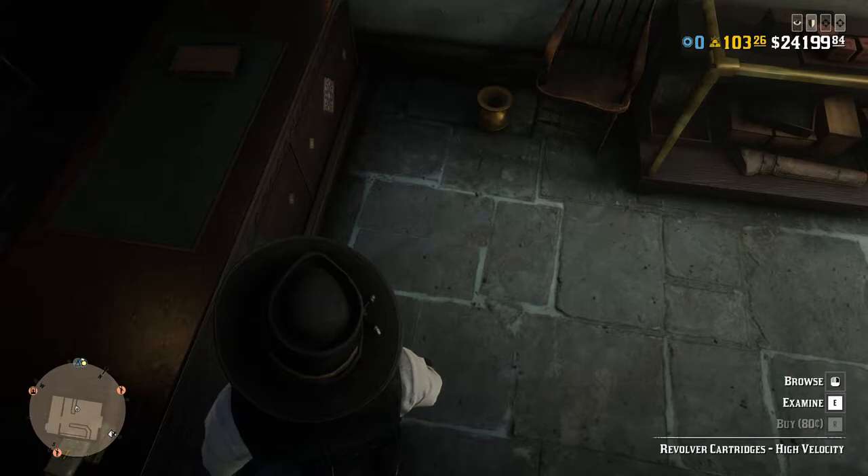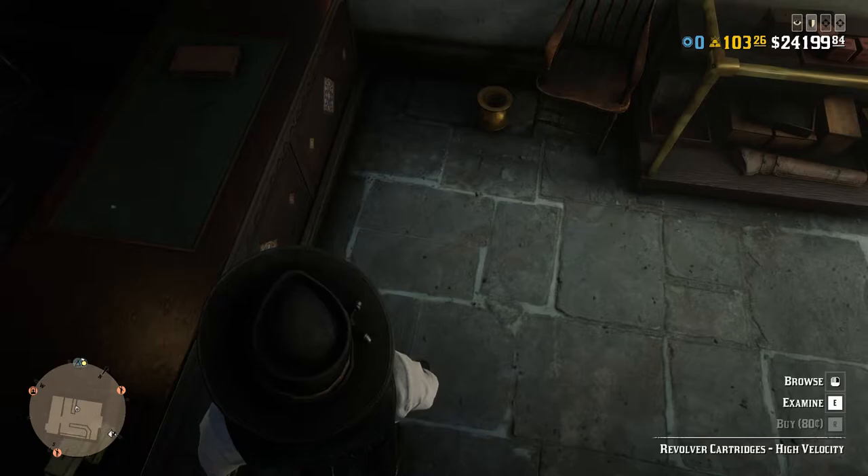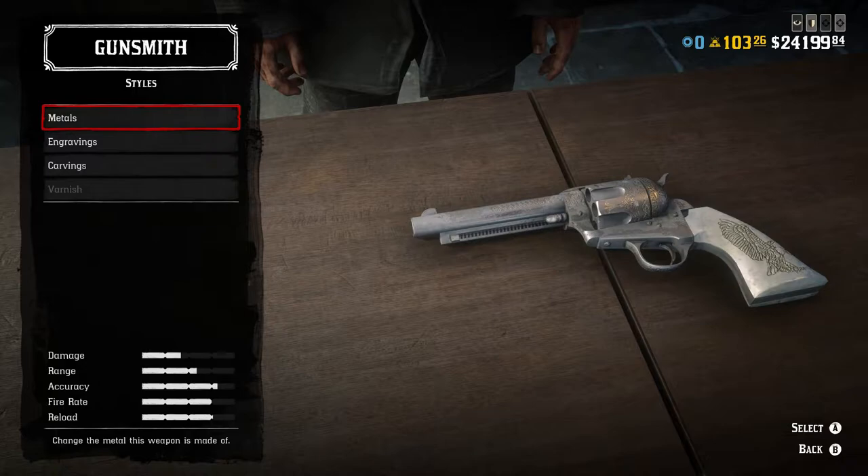Hello YouTube and welcome back to another Dare to Game video. Today we're playing Red Dead Online and doing another clothing and weapons guide. Today we're doing Doc Holiday from the movie Tombstone. This is actually going to be three outfits, so it's going to be super exciting, but to avoid keeping it too long, we're just going to dive right in and get through it.